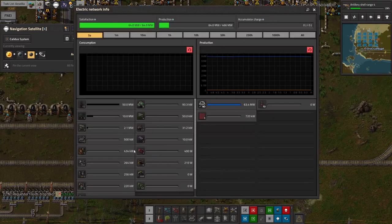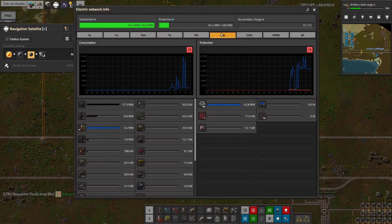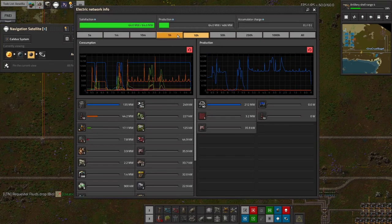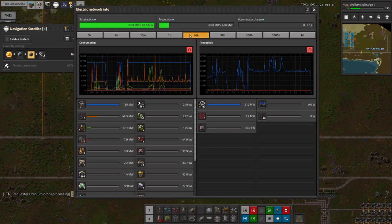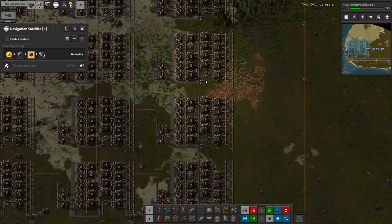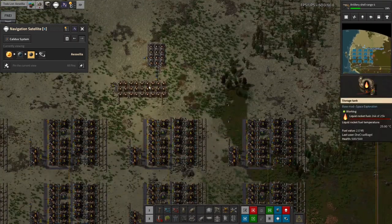If we now have a look at the power usage of the base - looking at the power graph, you can see that suddenly the amount being used by these wide area beacons has dropped, obviously, to zero. The main power usage now is the meteor defence installations, and I don't think I can really do anything about those. However, it's massively reduced the idle power from about 230 megawatts down to 60 megawatts - that's definitely worthwhile. When the system is actually all running we're still going to use the 420 megawatts, but at least when it's idle, we've now got that cut off so it's not using any power.